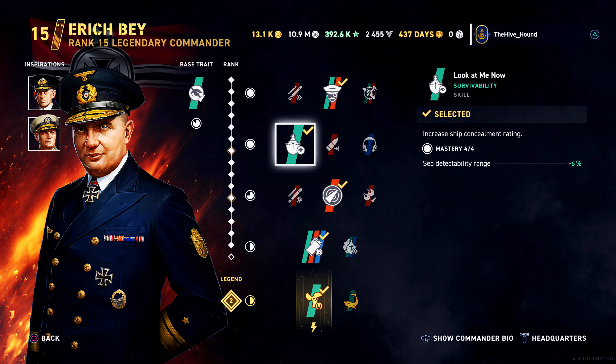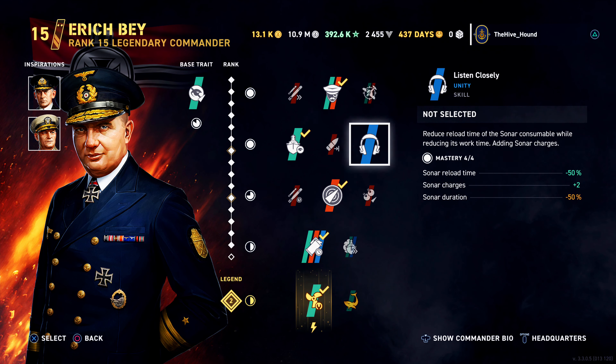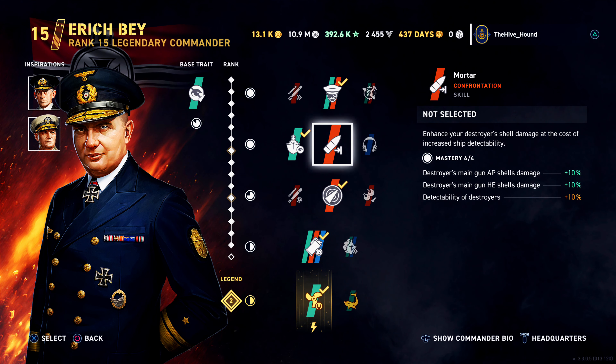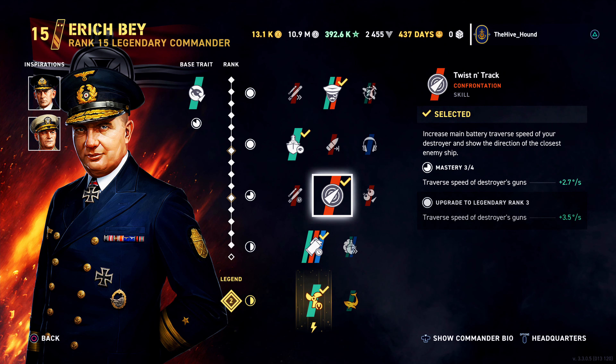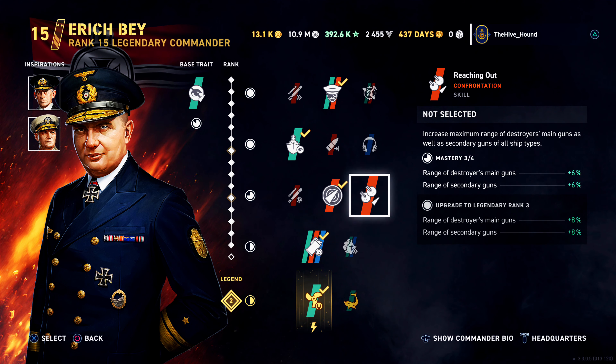We also have skills for concealment detectability range. There is Motor if you want to go more gunboat-focused, which gives a bit more damage but increases your detectability. Or Listen Closely, which gives an additional two sonar charges and reduces the reload time by 50%, but also chops your sonar range in half as well.